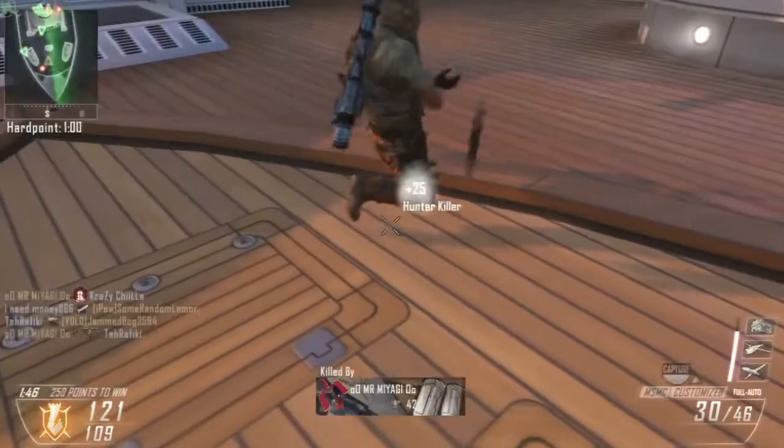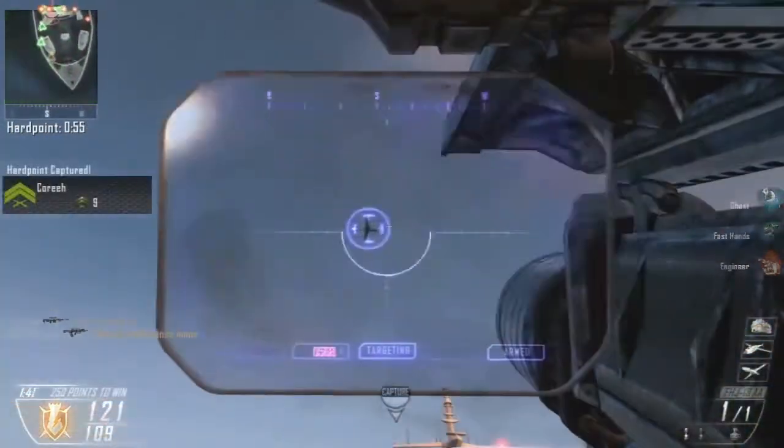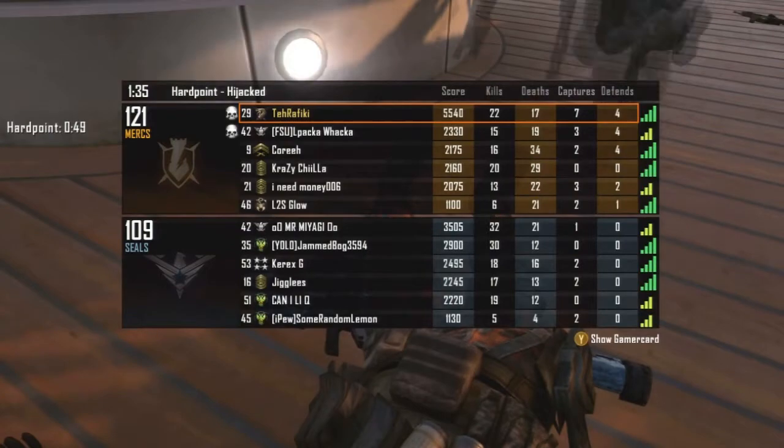Counter UAVs are awesome. If you run a UAV and a counter UAV, you actually get like double the assist points. And then if you EMP someone while that's going, you actually get basically the same amount of points you would as a normal kill. So that's awesome.